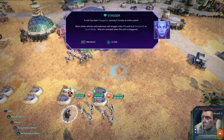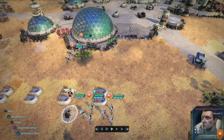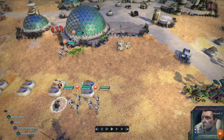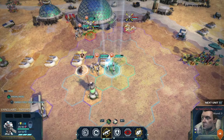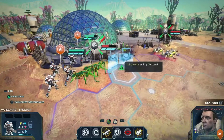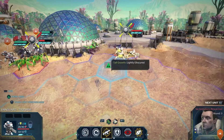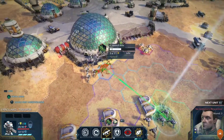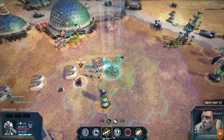A unit has been staggered, causing it to lose an action point — most melee attacks and explosives will stagger units. That little red sword icon next to the yellow skull means that unit has melee attacks and if you move within their range they're going to take a swipe at you. It's like overwatch with guns, except it's with melee.